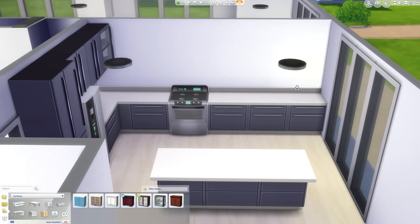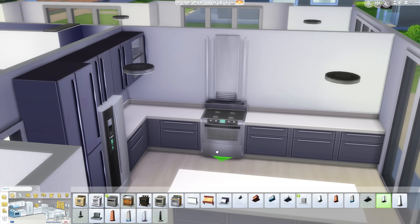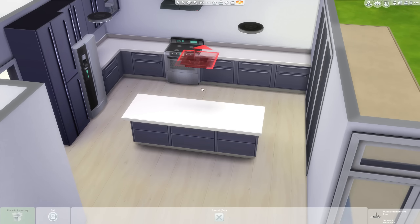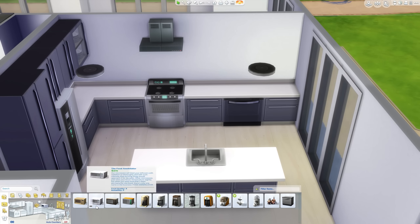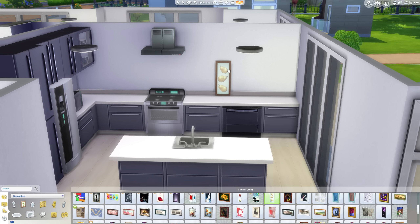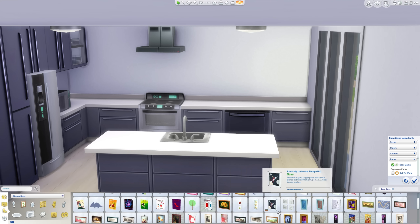There are actually two large living rooms - one super large living room on the ground floor here, and then one slightly smaller one, but we'll get to that as time progresses. Of course putting all the high-tech, high-end gear in the kitchen - the most expensive fridge and stove, most expensive microwave - and just going through and starting to furnish it.